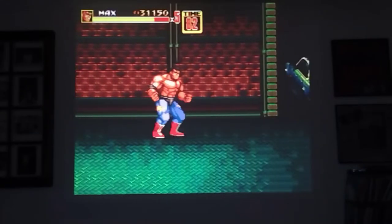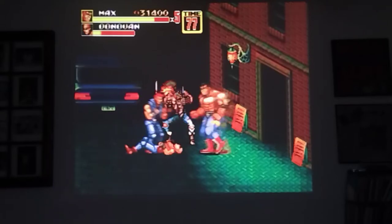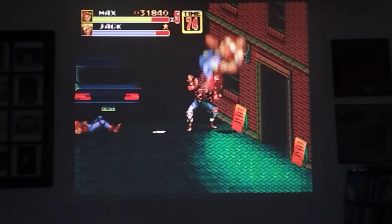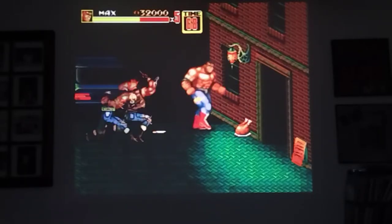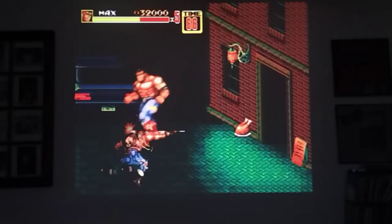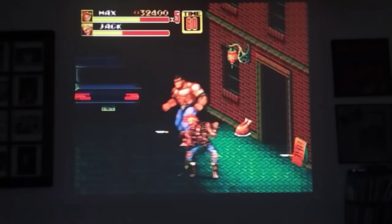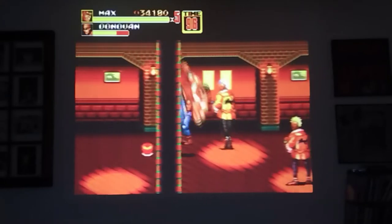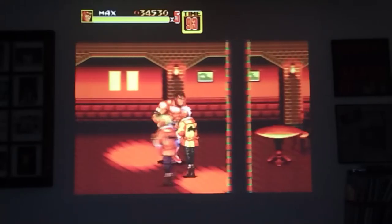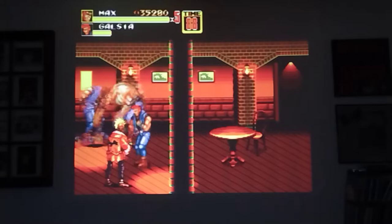Those guys were smacking me around and did almost no damage. Here's the first mini boss. I'm not sure why I was in a spot where I couldn't touch him. He's pretty quick, so I give him some space. There's money in these furnishings in the restaurant or bar or whatever it is.